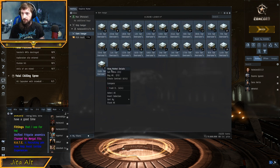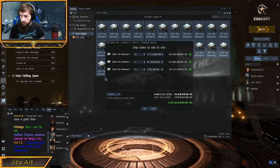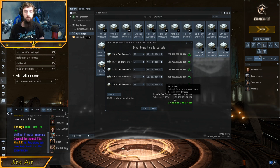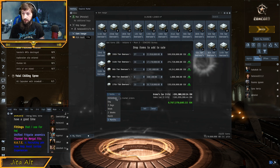If we right-click and sell, there are a couple of things we have to make sure we do. We're going to pay broker's fees and sales tax. We can reduce this by making sure that the interval is set to immediate instead of three months, because if it's set to three months it'll charge you an extra broker's fee.